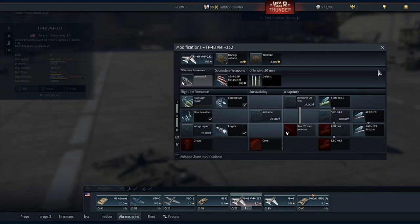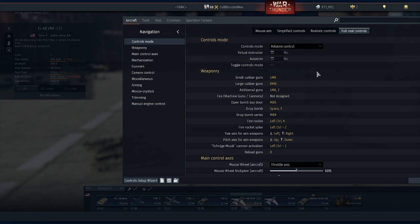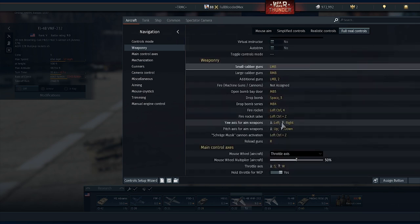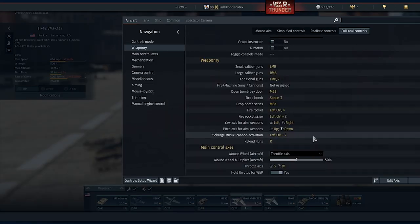My plane is not spaded because I only unlocked it two hours ago, but I have done some playtesting. The best results I found: go into full real controls, then go to weaponry. For the yaw axis for aim weapons, I keybind them with my arrow keys instead of WASD, which I found awkward. Turn on relative control and set it to about 70%, because 100% is way too sensitive — you'll over-adjust the missiles. I've done that for both the yaw and pitch axes.